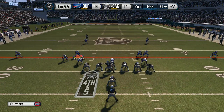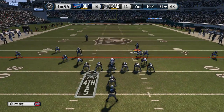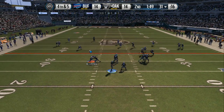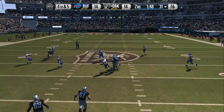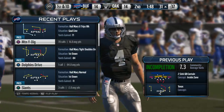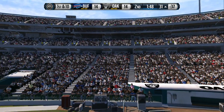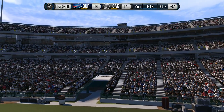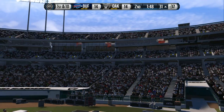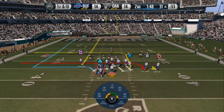Coming to the line, the Raiders snap it at the 31. They fail to convert and now a change of possession. What a nice job by the defensive lineman — he reads the quarterback the whole way, times it, jumps up, gets those long arms up, and knocks it down. That's an awesome job. They're winning the field position battle right here as they start the next drive.